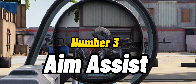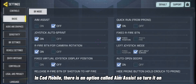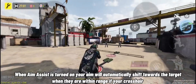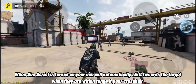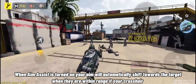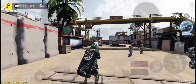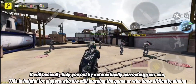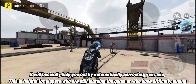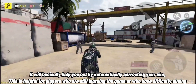Number 3 is aim assist. In COD Mobile there is an option called aim assist, so turn it on. When aim assist is turned on, your aim will automatically shift towards the target when they are within range of your crosshair. It will basically help you by automatically correcting your aim. This is helpful for players who are still learning the game or who have difficulty aiming.